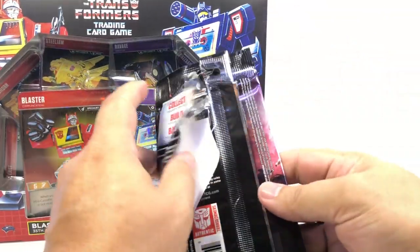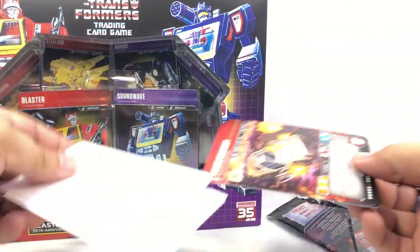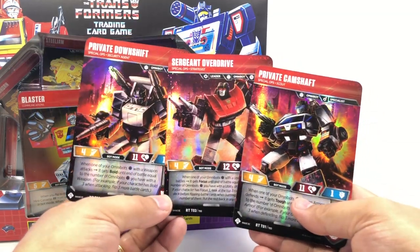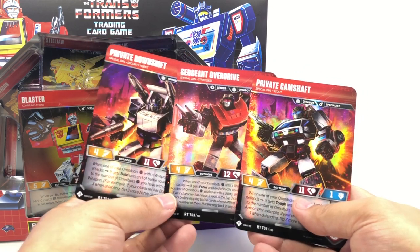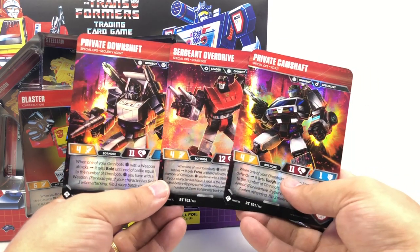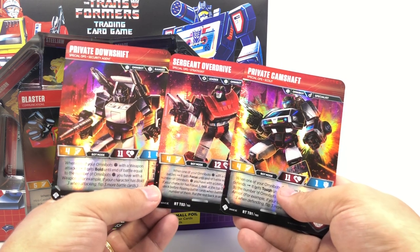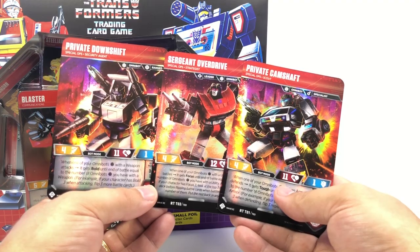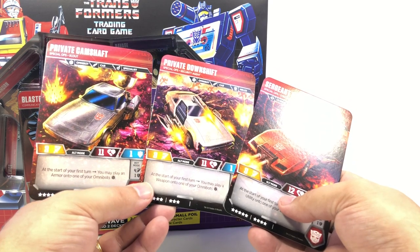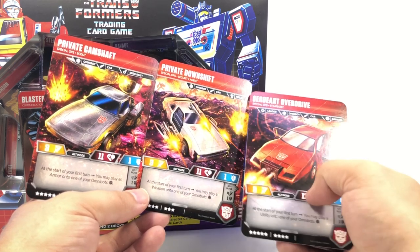I already opened these just to check them out when they first arrived. This is not a full booster pack - it's a special pack of three characters. You get Camshaft, Overdrive, and Downshift, the original mail-away Autobots from the 1984-85 G1 catalog. I remember mailing away for all of them and desperately waiting for them to show up in the mailbox. I would love to see updated Omnibots in the Siege line.